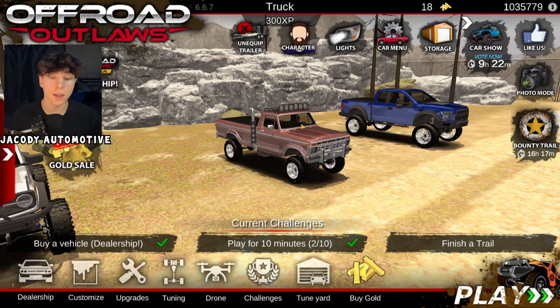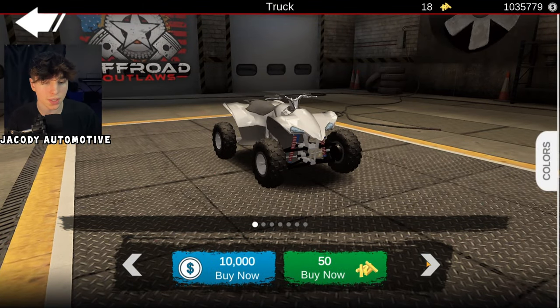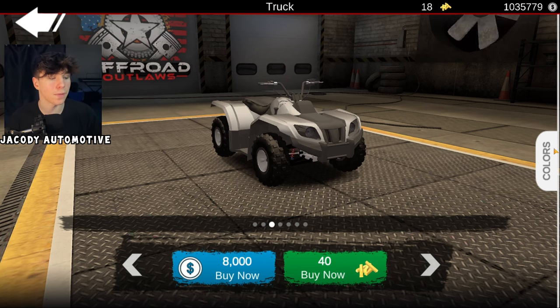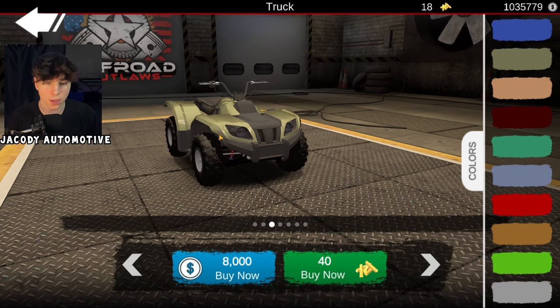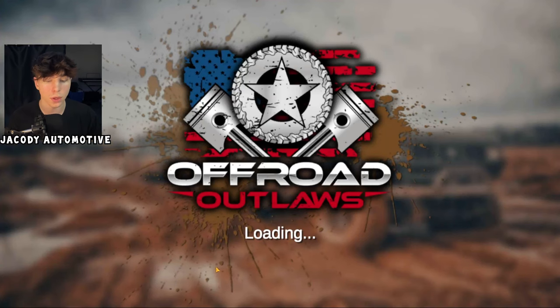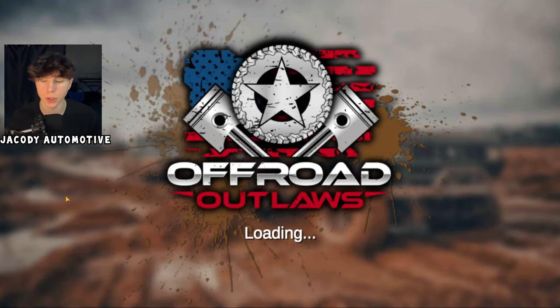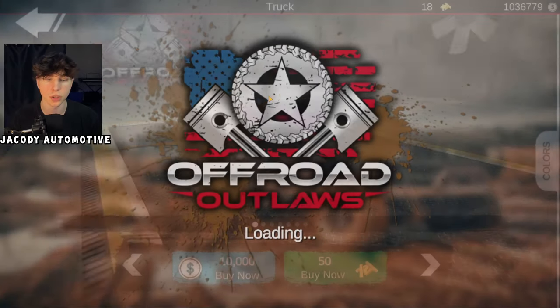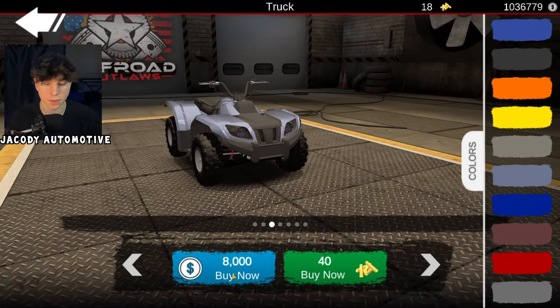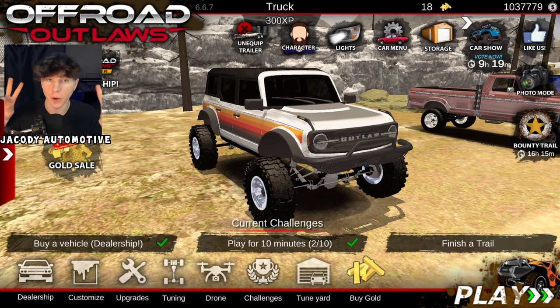If you're brand new to Offroad Outlaws, the first glitch you want to do: when you start the game they give you 30 grand. Go to quads, select the third quad, and choose a glossy finish color — like this green here. Hit buy now, you bought it for 8 grand. Then go to sell vehicle and it will say sell for 9 grand. You make 1,000 every time. Just keep doing that over and over — go to the dealership, quads, third quad, glossy finish, buy and sell.